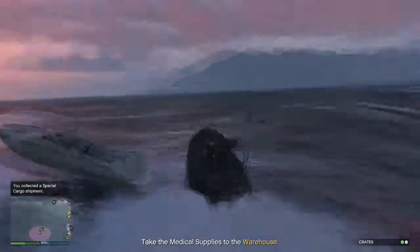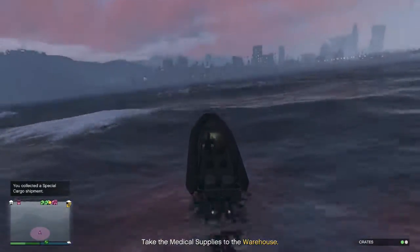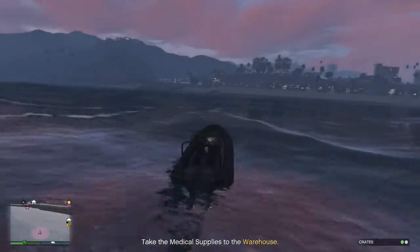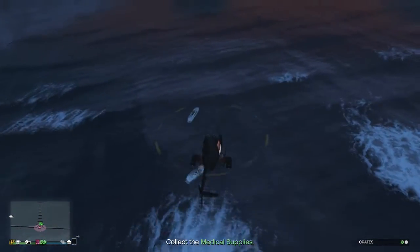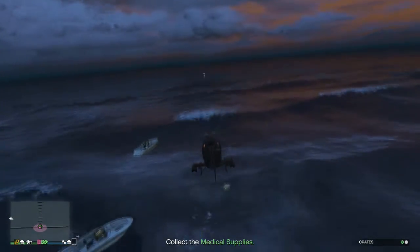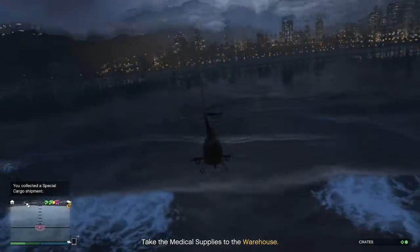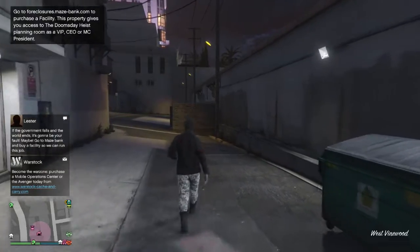A good thing to remember when doing these missions on water or on land is that you do not have to get out of your vehicle to pick up a package — unlike missions such as Rooftop Rumble where you'd pick up a briefcase. That saves time. Also, if you have a water mission and you're in a helicopter, you do not need a boat to pick up a floating package. Just hover right above it, get really close to the water, and it will automatically pick up for you.